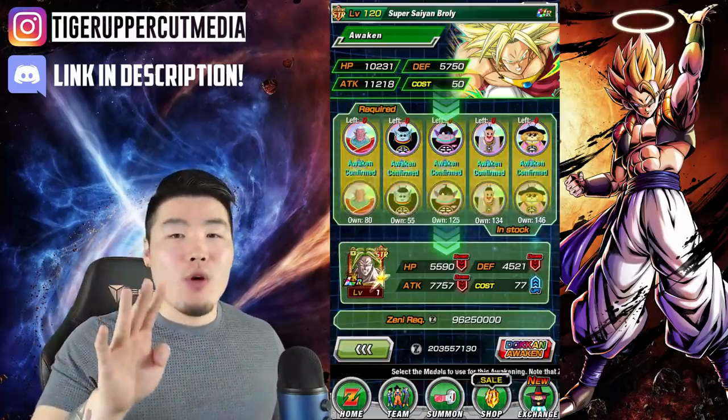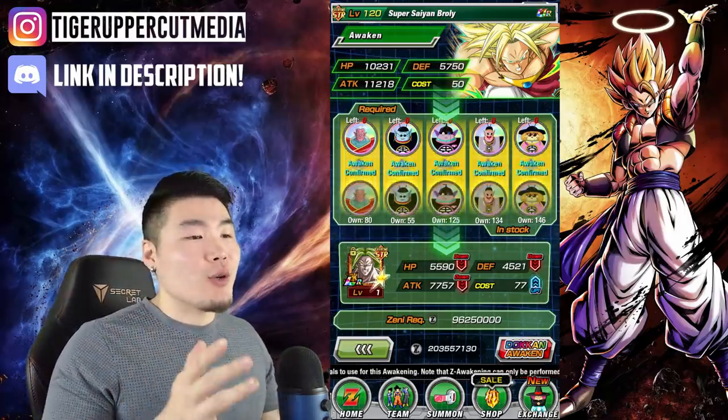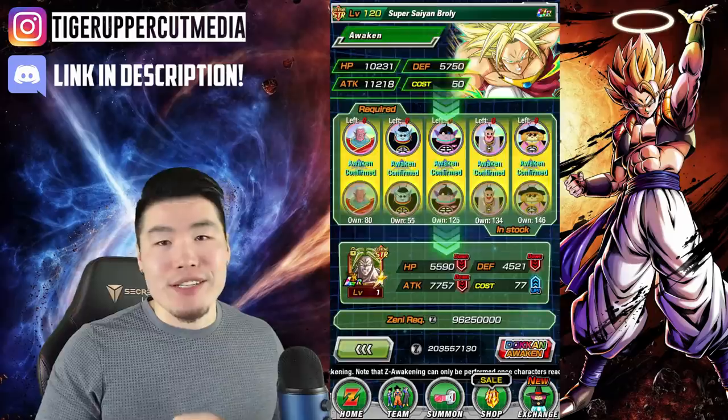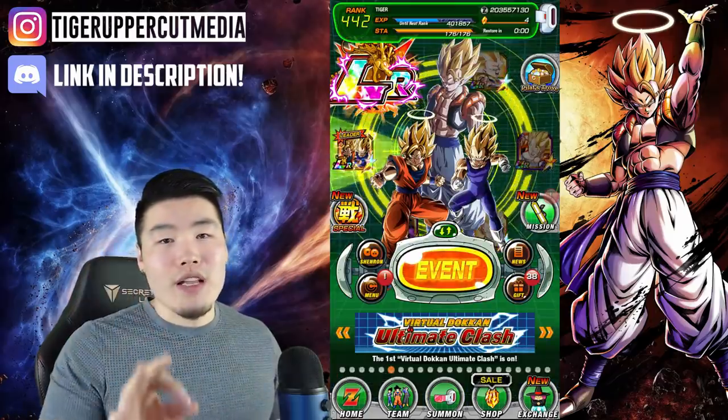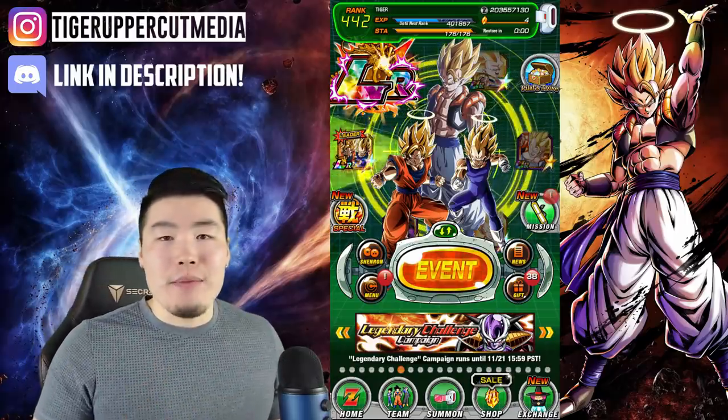The 4-star Dragon Ball will be available on November 15th, and to collect this one all you have to do is Dokkan Awaken a character. The 5-star Dragon Ball will be available on November 16th, and to collect this one you have to consume at least 77 stamina. Pretty self-explanatory.